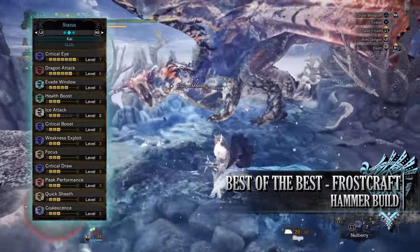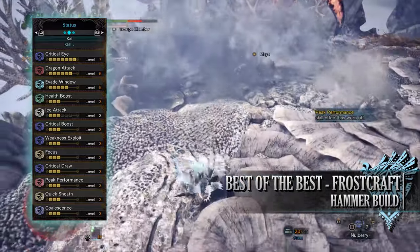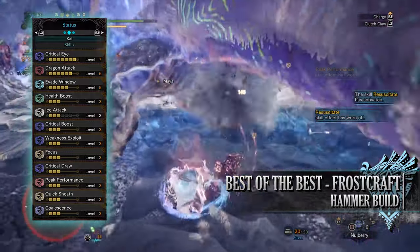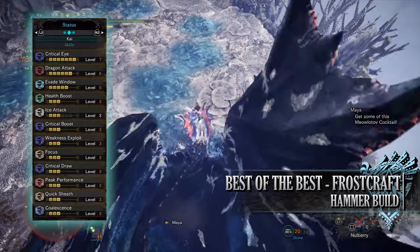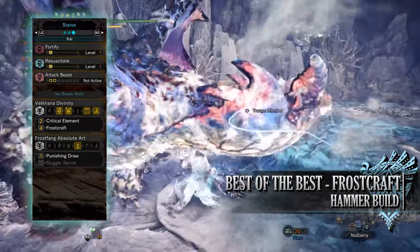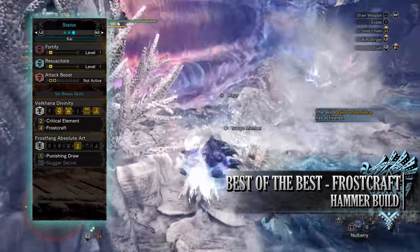You have Critical Draw at level 3, a skill that grants bonus affinity — up to 100% on draw attacks — ultimately meaning the first hit of the brutal big bang should always be critting. You have Peak Performance at level 3, a skill that grants bonus raw attack whenever we have full health. You have Quick Sheathe at level 3, a byproduct of the armor but still useful, allowing us to sheathe the weapon more quickly. You have Coalescence at level 3, a buff that kicks in whenever we remove a blight or ailment from our hunter, granting bonus raw attack, bonus elemental attack, and bonus ailment if we were using an ailment weapon. Next up is Fortify at level 1, and Resuscitate at level 1 — a useful defensive skill and byproduct of the armor, which kicks in whenever we have a blight on our hunter, granting increased evasion capabilities as well as reduced stamina consumption.